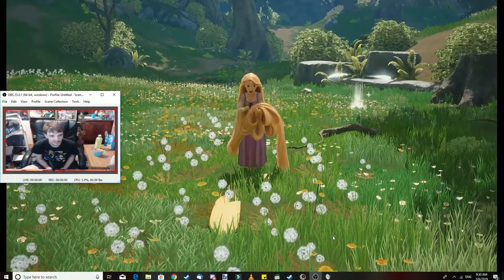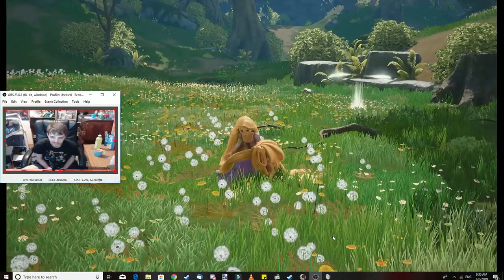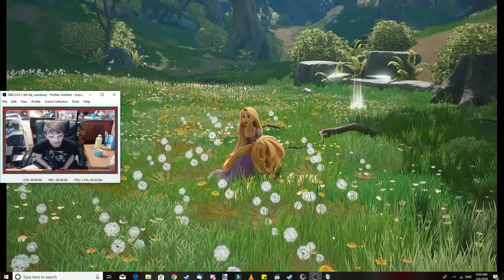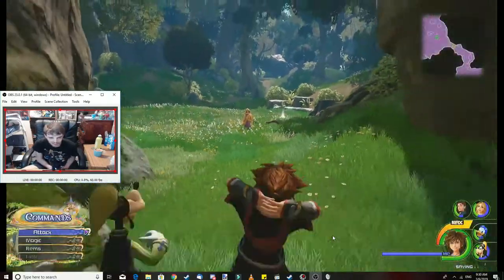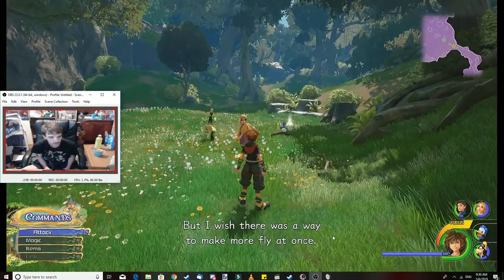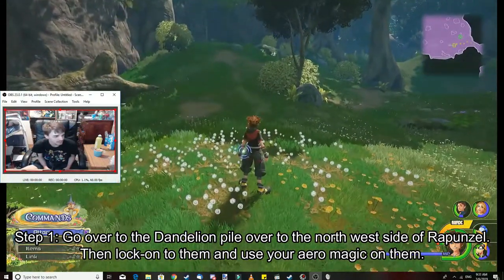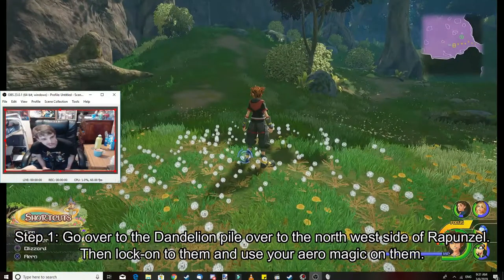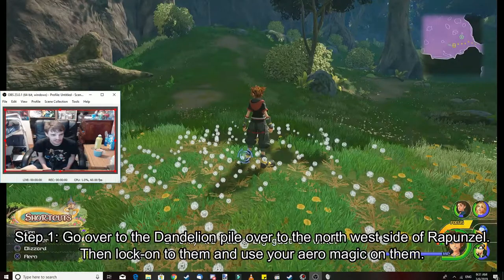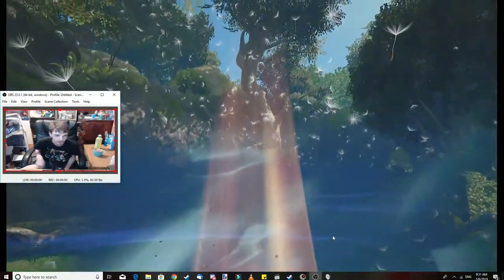Look at all the dandelions — it's pretty cool. So, you see what she's doing here? Trying to blow all the dandelion seeds to disperse them. Step 1: go north-west up from Rapunzel's position. Step 2: use arrow on these dandelions.